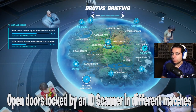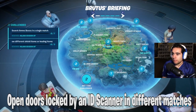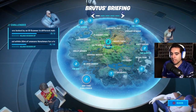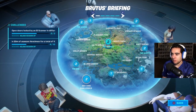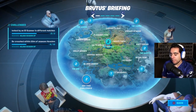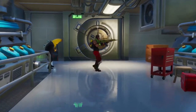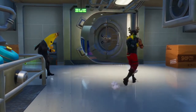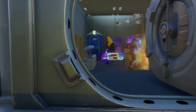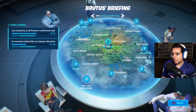Next we have open doors locked by an ID scanner in different matches. You'll find these at the Rig, the Shark, the Grotto, or the Agency. For most of these challenges you cannot go into Team Rumble, so it's not as easy as before. For the ID scanner challenge you need to get the scanner and then go to the vault to unlock the weapons inside — it's a tough one.